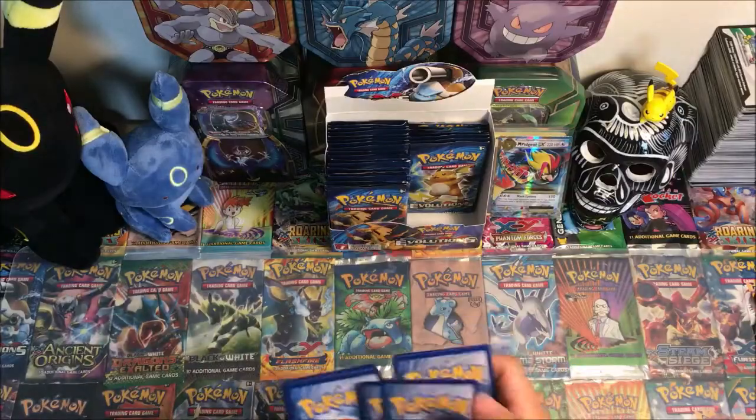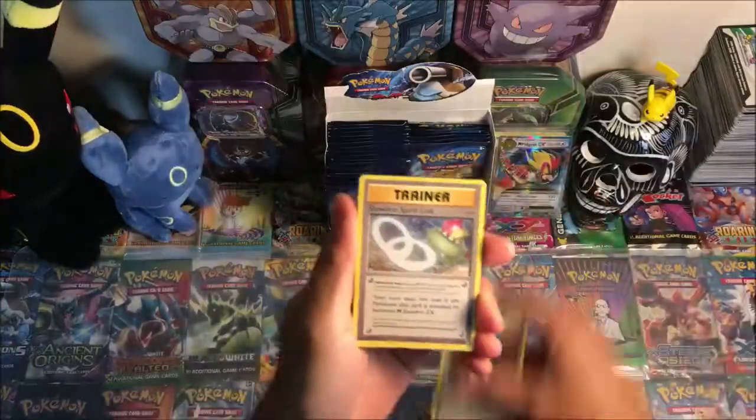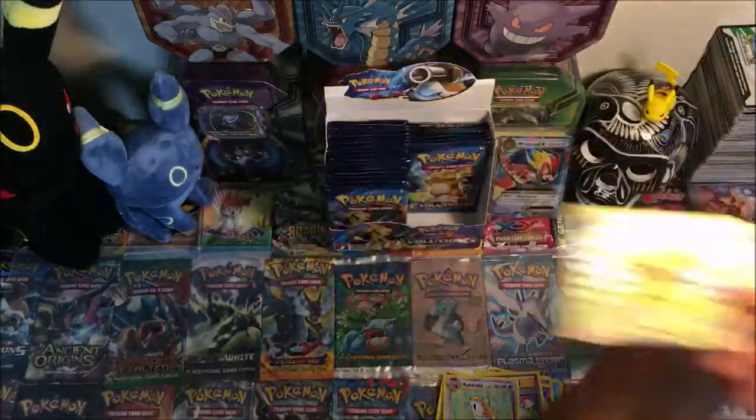Code card. Starting: Drowzee, Staryu, Metal Energy, Growlithe, Ghastly, Haunter, Rock Slide, Slowbro Spirit Link, a Nidoking Break, and Eradicate regular rare.